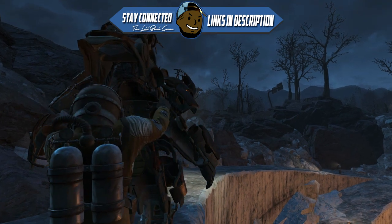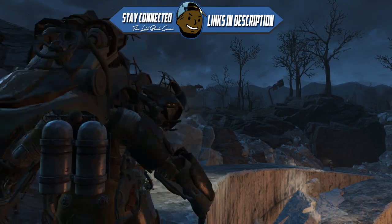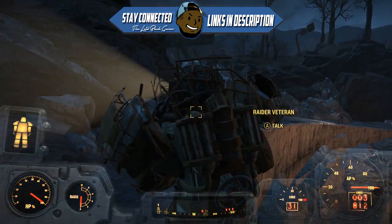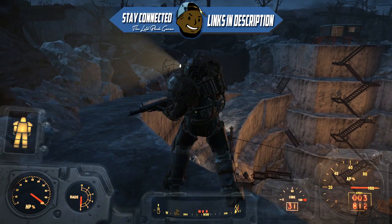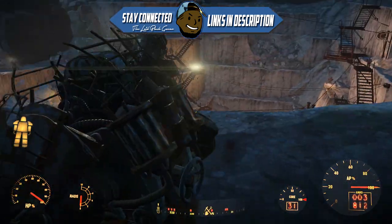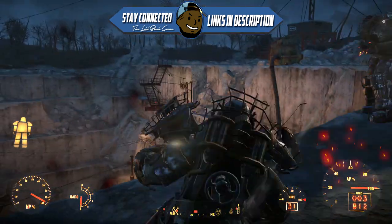As you can see, I'm going to get into this power suit, and once I get in you will see him pop out — and that means you did it correctly. Now you can kill him and take his suit, and his suit will also weigh zero, which can be really useful for carrying more stuff around.